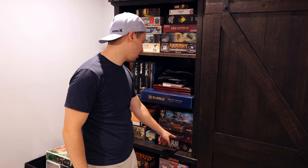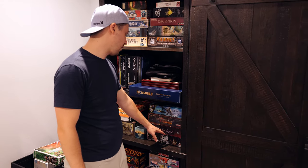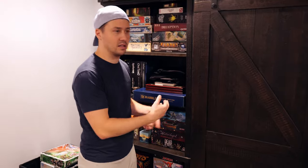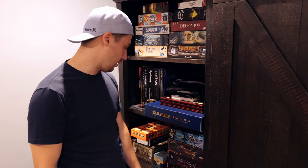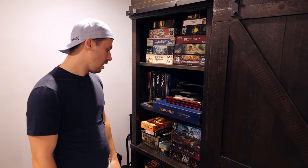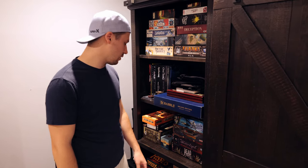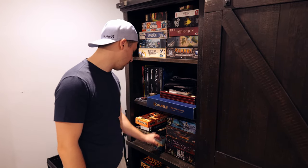Letters from Whitechapel was my first introduction to hidden movement games, which I love. I haven't gotten rid of it because I really enjoyed every time I played it, though I feel like I never added the auto-balancing stuff for Jack or the police. It's a nostalgia thing. I've got Dead of Winter here, which I've been toying with getting rid of — the semi-cooperative hidden traitor potential just feels so brutal for a game that can take over two hours, though apparently there are ways to mitigate that.